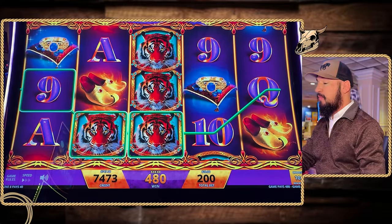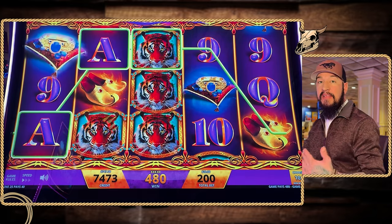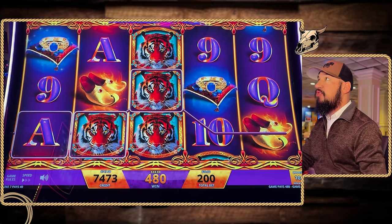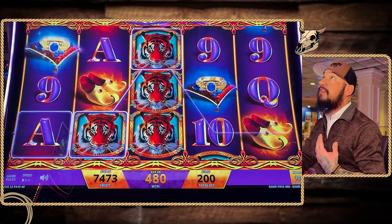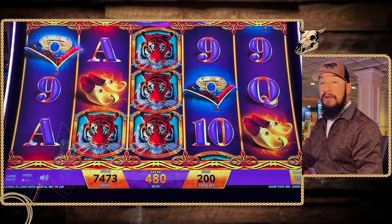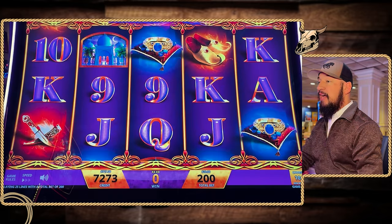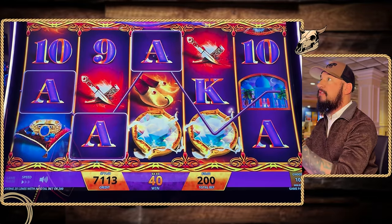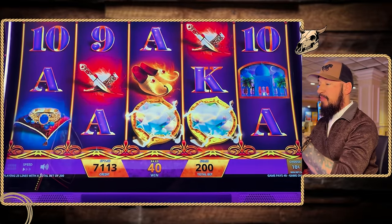$48 on the first spin at maximum bet — that's a good hit. Now that we're playing the maximum bet level within the 10 cent denomination, we do have that increased chance of getting things like the mini, minor, or possibly that major if we do get those jackpot bonuses. We just need to set off that jackpot feature on these $20 spins. It shakes but it doesn't go off.